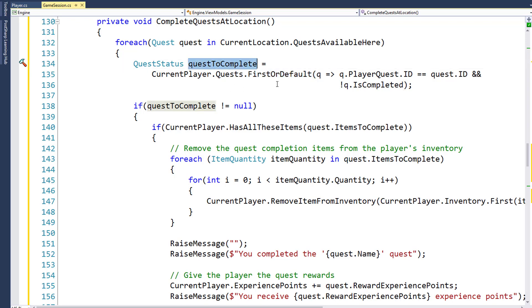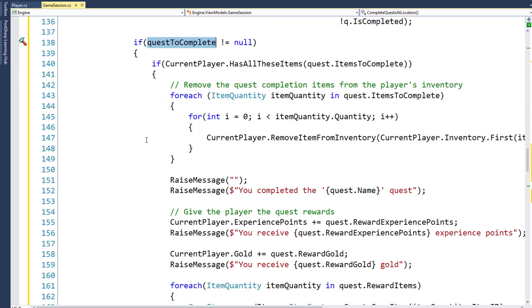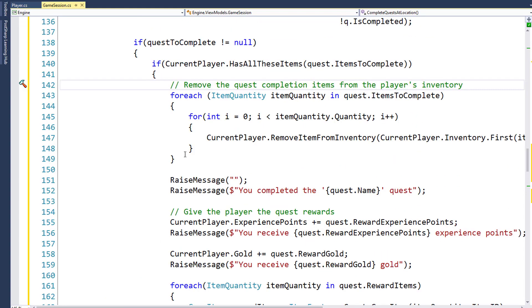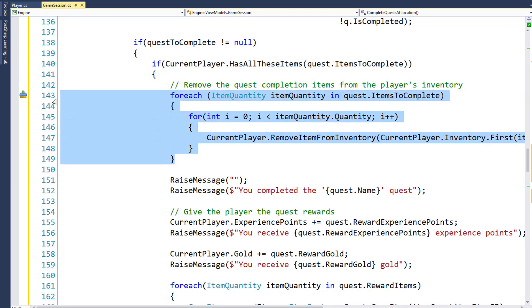If the player has a quest in their current quest list and it's not completed, then QuestToComplete is not going to be null, which is what we're checking on line 138. This is where we actually start looking to see if the player has all of the items, and if so, complete the quest. On line 140, we call the new hasAllTheseItems function we just added to the player class and pass in the quest items to complete. If the quest needs 5 snake skins and 2 snake teeth, we'll check to see if the player has all those. If they do, we run the code from lines 142 through 170. The first thing is to remove the quest completion items from the player's inventory, which is the code from lines 143 through 149.